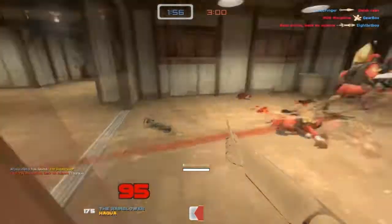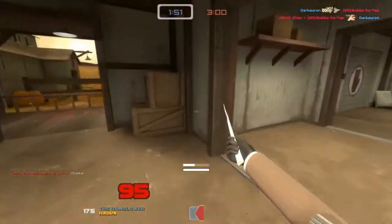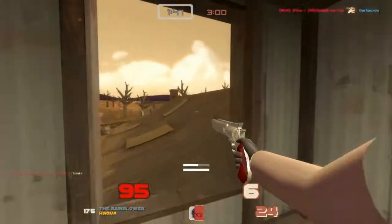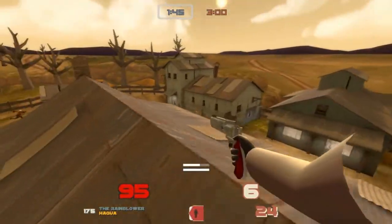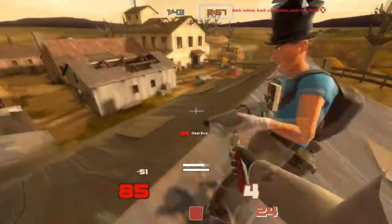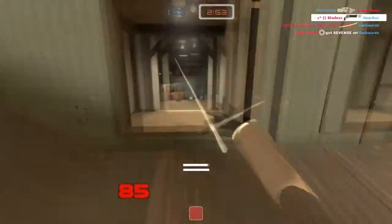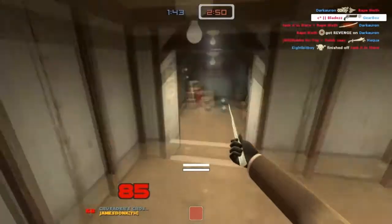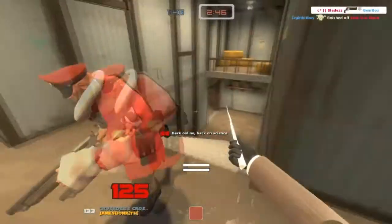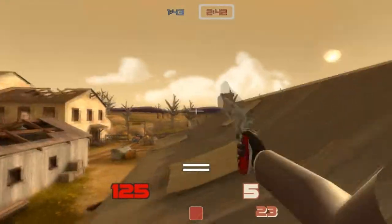Let's talk for a second about matador stabs, just cause, why not? The matador stab, if you guys don't know what it is, is when you are running usually backwards and someone's chasing you in melee range, and you strafe to one side to get them to strafe that same way. Then you immediately strafe the other side and get basically a corner stab — it's a corner stab without the corner.